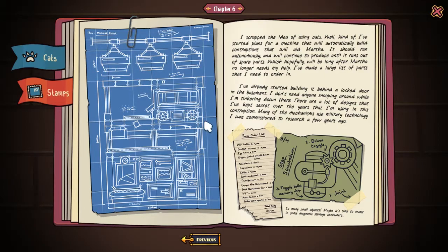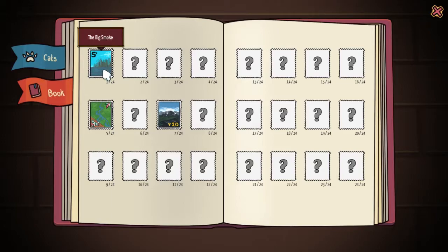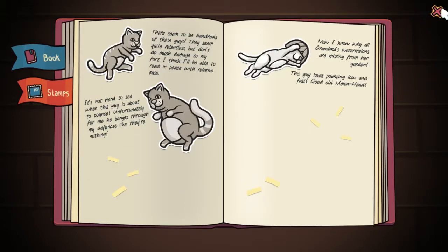We're learning some details now. I scrapped the idea of using cats — well, kind of. I started plans for a machine that will automatically build contraptions that will aid Martha. It should run autonomously and will continue to produce until it runs out of spare parts, which hopefully will be long after Martha no longer needs my help. I've made a large list of parts to order. I've already started building it behind a locked door in the basement — I don't need anyone snooping around while I'm tinkering down there. Many of the mechanisms use military technology I was commissioned to research a few years ago.